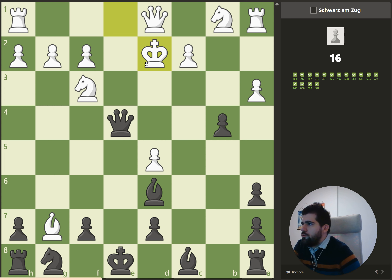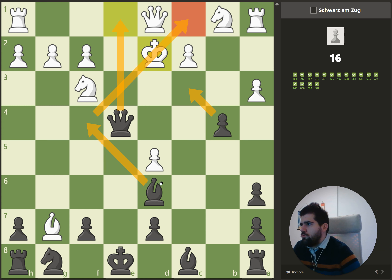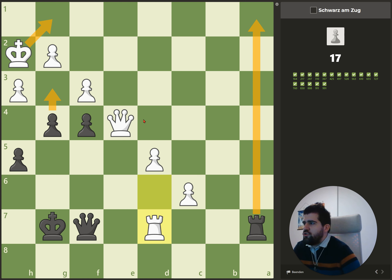Here when we check which squares the king has, it's only this one here, and this one we can take away with a bishop check — so it's immediately checkmate. Here we can give a check, he needs to go to the back rank, and we deliver checkmate.